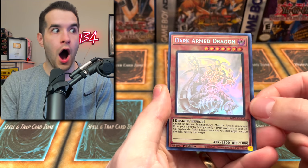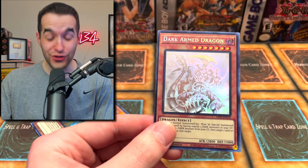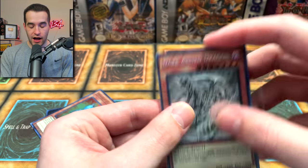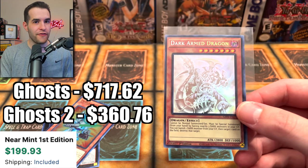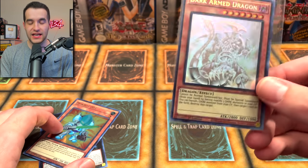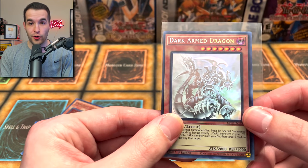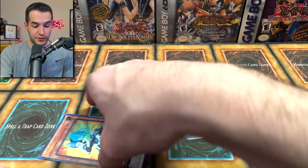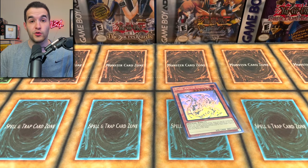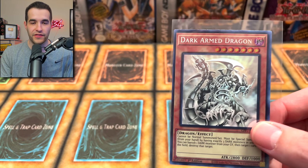Another Ghost Rare! That's the third from the case! I'm hearing crazy stuff about the ratio — people are telling me it's just two, but I think it's anywhere from zero to three. I've heard of cases with zero, which is scary. We've pulled three in our first case, and I've heard people getting two as well. We just pulled another Dark Armed Dragon! This is like a $1,000 giveaway!